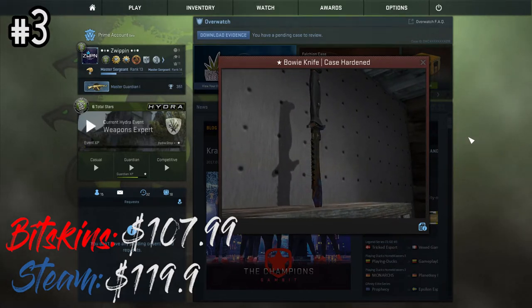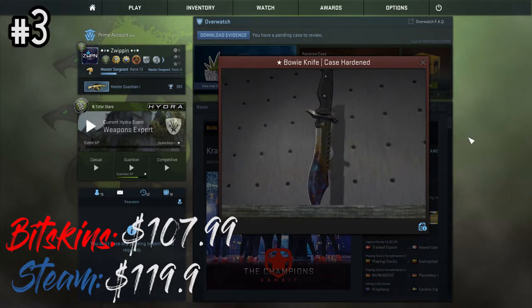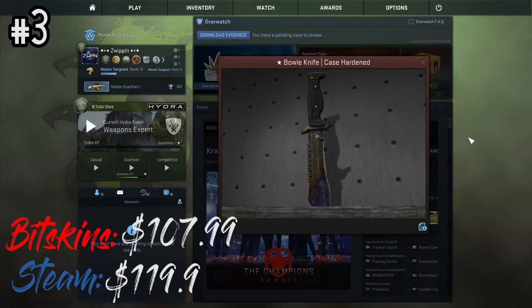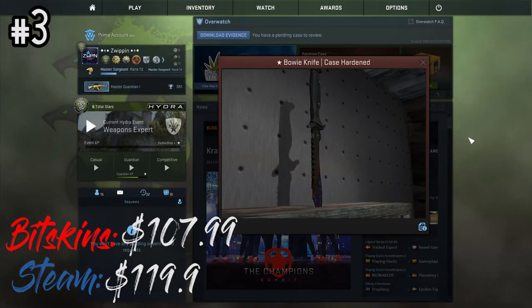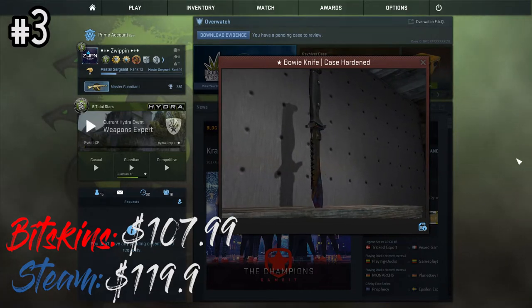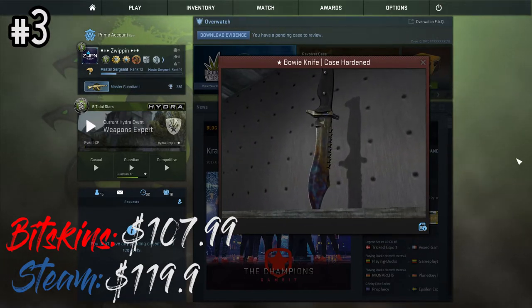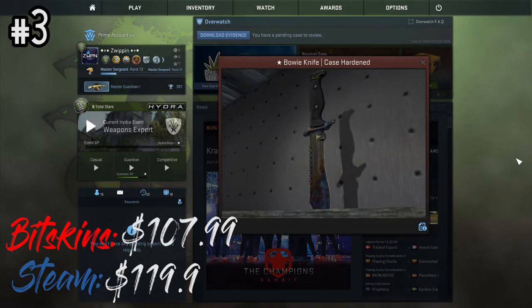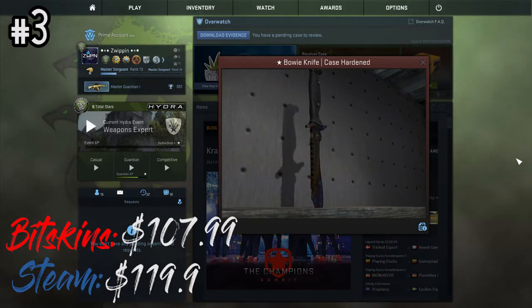Coming in at number three is not a Gut Knife — it's a Bowie Knife Case-Hardened. This goes for around $100 to $107. It's battle scarred, and I know I said I'm going for better-looking knives, but this one had a whole load of blue on it. The Case-Hardened is a steel finish that can go blue if you get it blue enough, so this Bowie Knife Battle Scarred Case-Hardened lands at number three at $107.